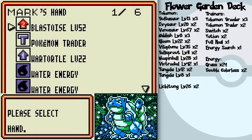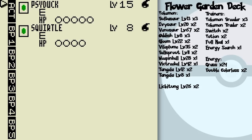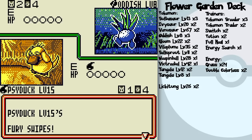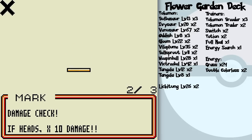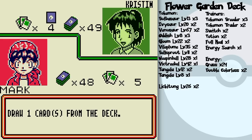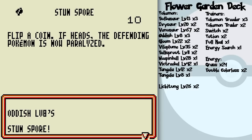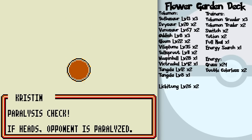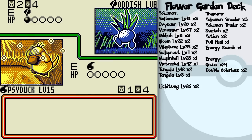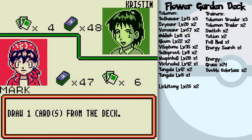Squirtle, Wartortle, and Blastoise in the opening hand. What more could I ask for? I mean, I guess maybe more energy cards, but chances are I'm going to get some sort of draw card a little bit later on. I'm pretty sure I'm going to win within the next six turns or so, because she's probably going to evolve something and not allow me to flat out destroy her with Blastoise's water gun.